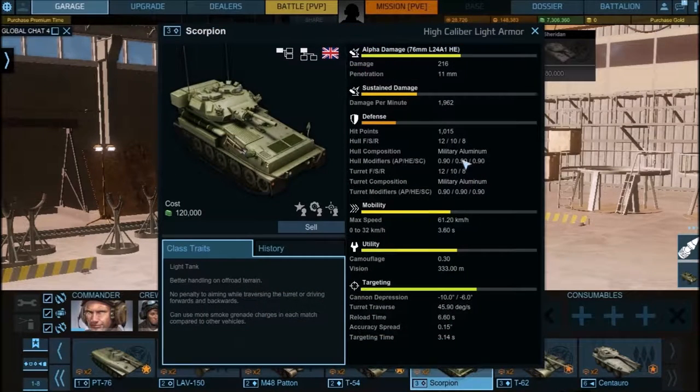Some vehicles use military aluminum armor. Aluminum is a weak metal — it has a modifier of 0.9, which is less than 1-to-1. So you actually have less armor than advertised. Taking 12mm times 0.90 equals 10.8mm — you actually have less effective armor than the stated value because it's made of aluminum.